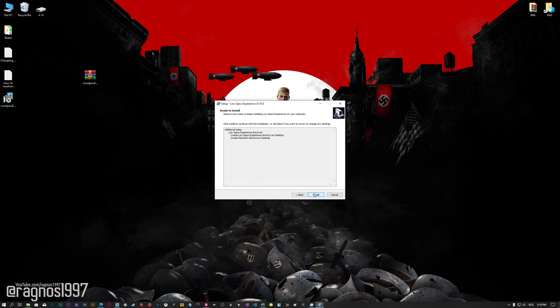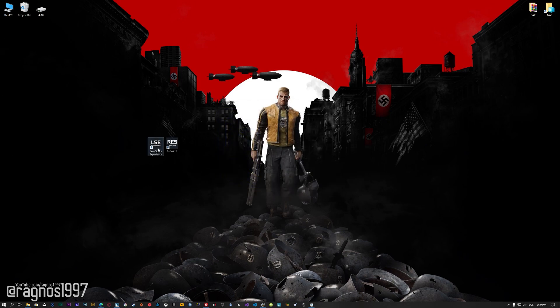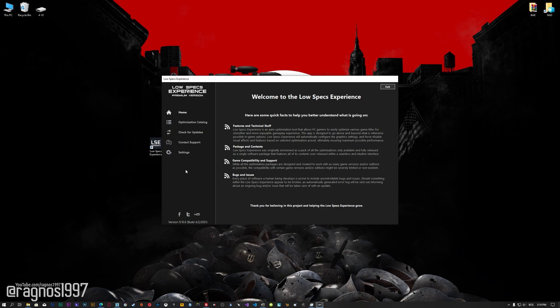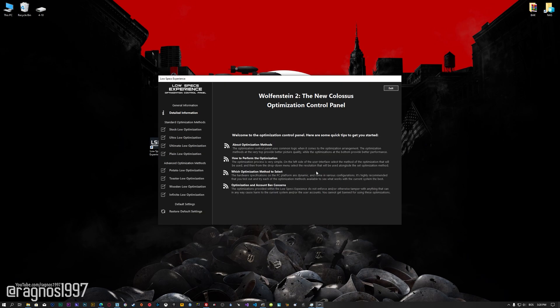First of all, start the installation process for the Low Specs Experience. Once it's done, start it from the newly created Desktop shortcut and select the optimization catalog. From this drop-down menu, select Wolfenstein 2 The New Colossus and then press load the optimization package. Low Specs Experience will now automatically check if the game version currently installed is supported by this optimization. If it is, press OK and the optimization control panel will load.